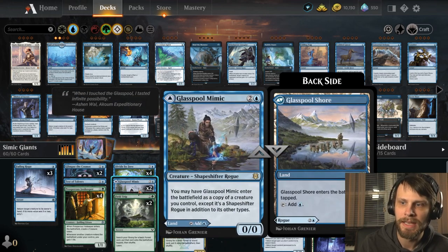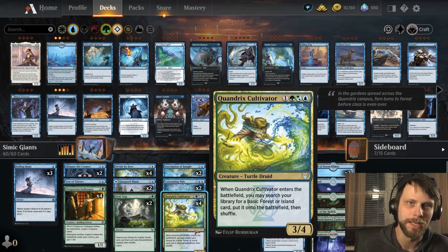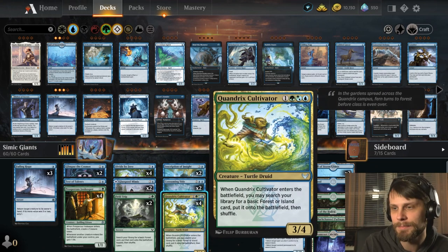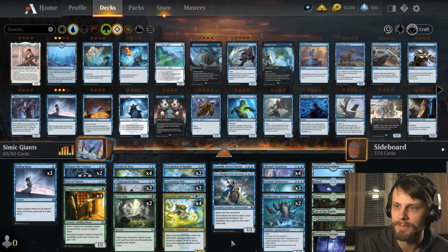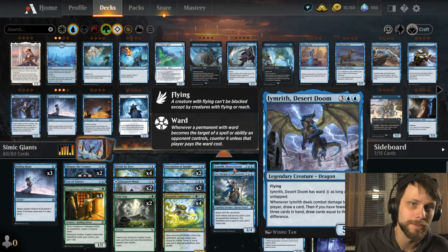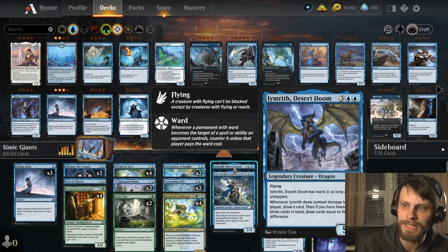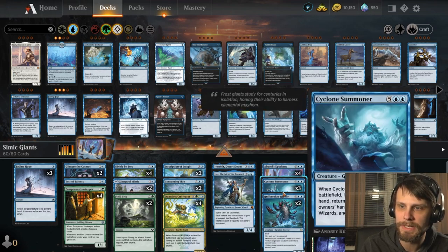We have Glasspool Mimic, able to copy something as it comes down. We've got Quandrix Cultivator, which is obviously going to bring out a land onto the battlefield for quick easy ramp — it's a 3/4 for four, not great but not terrible value, and it gets around quite a lot of burn. We do have Lier, allowing us to replay things from our graveyard, which is quite powerful, and then Iymrith Desert Doom — a super powerful five-mana threat with a ward cost of four while untapped and a draw ability.